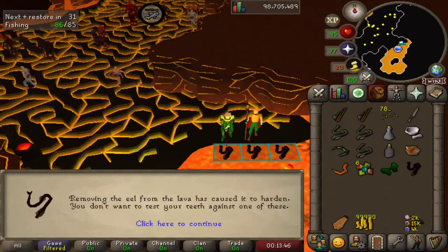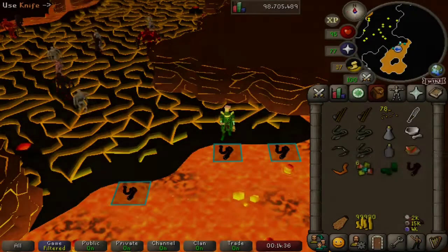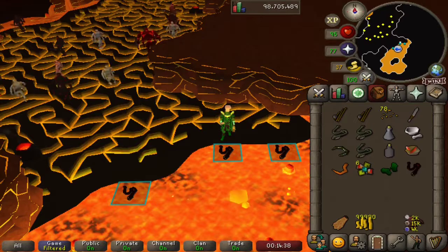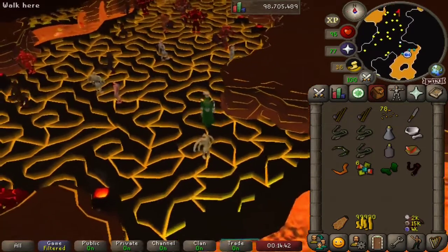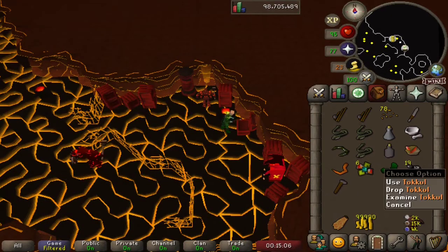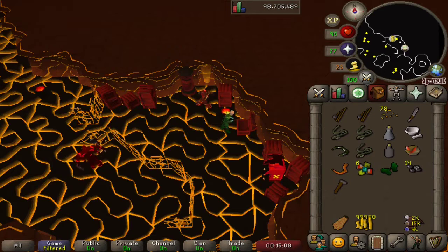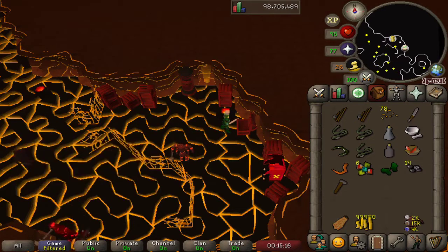If we try and eat that — it's now hardened, and we wouldn't want to test our teeth against one of these. And if we use our knife on the infernal eel, nothing happens, because these things are too hard. So we'll have to get out a hammer. And if we use the hammer on the infernal eel, we get tokkul. You can either get tokkul, lava scale shards, or onyx bolt tips when you crush the infernal eels.